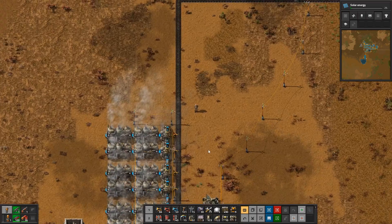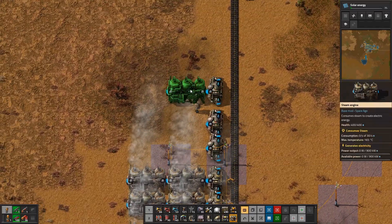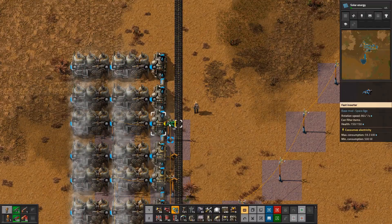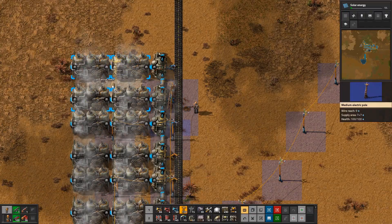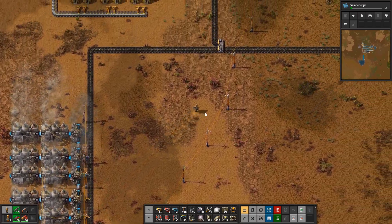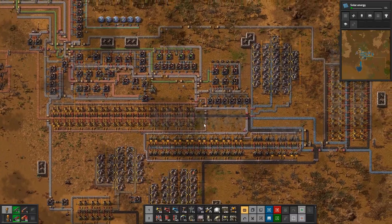We can just set up three more sections of this right now, I guess. This is at the amount we currently have — it'll at least be something. Inserters — I really do not need the slow ones. Eventually we'll get around to replacing everything with what we want, but for right now it's alright. Everything's going as much as it can here, which is great.